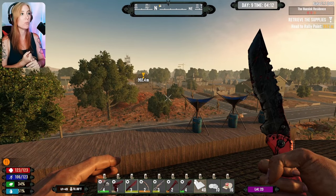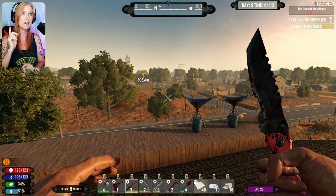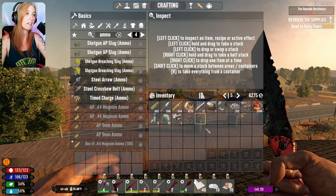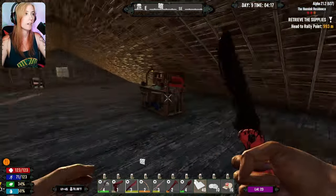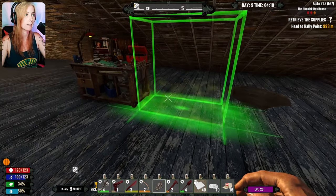Hello everybody, welcome back to 7 Days. We are in the Prepocalypse mod. We are on day 9 of Urban Prepper. Today we've got the stuff and the things that we need to do. Mainly, we need to go drop this forge back down for one of our missions, and then we need to go see the traders.